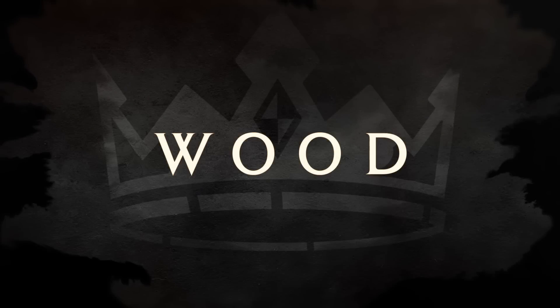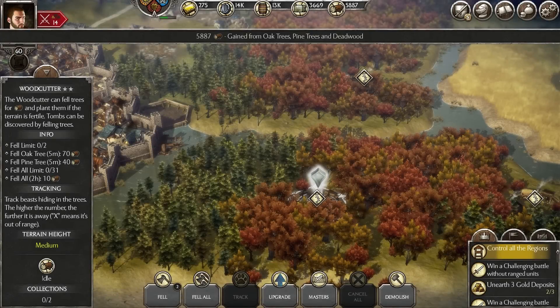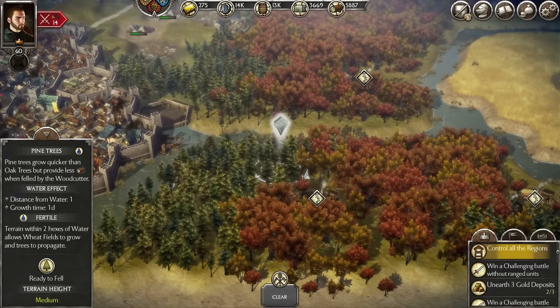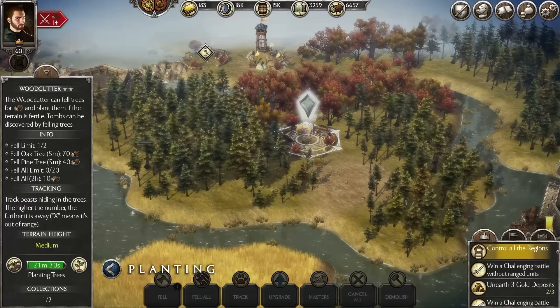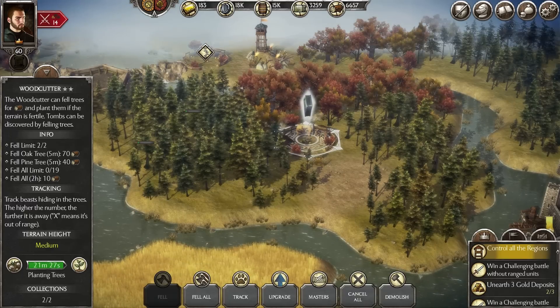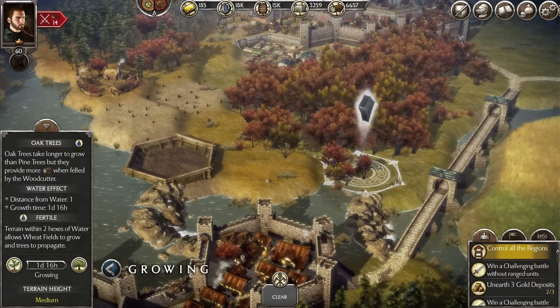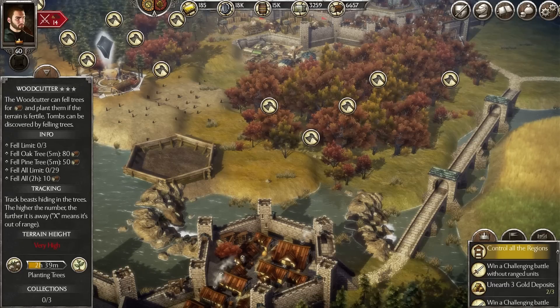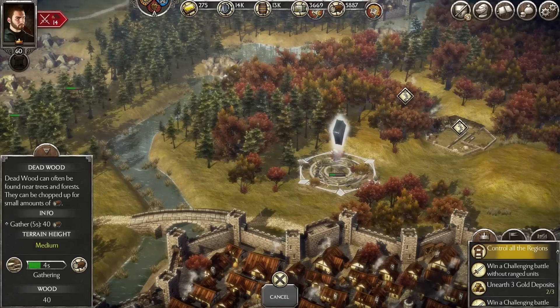Wood is another important secondary resource needed for many buildings. There are two types of trees in the game — pine and oak trees. Pine trees grow faster but provide less wood, while oak trees grow slower but yield more wood. Woodcutters can fell trees and plant them on the tiles around them, but trees also naturally propagate and spread on fertile land. As long as they are close to water and you don't fell all the surrounding trees, the forest will take the land back in time. This process is much slower than growing crops, so keep that in mind when you start chopping them all down. Just like merchants, deer, and boulders, dead wood appears randomly and provides you with another source of wood.